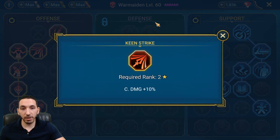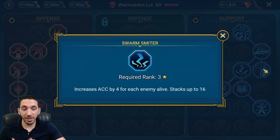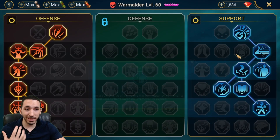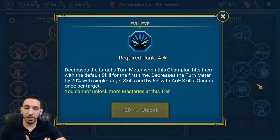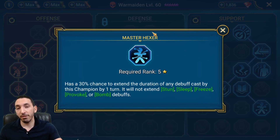Bringing it down: increases damage dealt by 6% when attacking targets with higher HP, plus critical damage and critical rate basics. In the support tree, I went full accuracy — accuracy here and accuracy here — this is the best way to build War Maiden through masteries. There's a 30% chance of increasing her turn meter by 10% when a debuff cast by her is removed or expires, which applies a lot since she places debuffs from both her A1 and A3. Cycle of Magic gives extra chance to reduce cooldowns, and Master Hexer gives a 30% chance to extend debuffs — always great for debuffer champions.